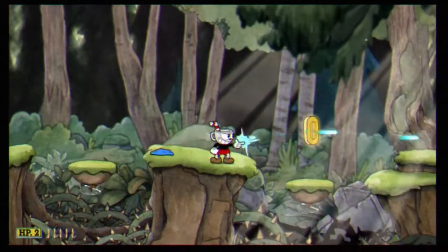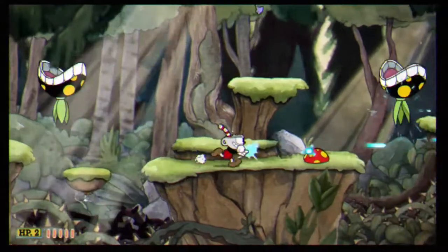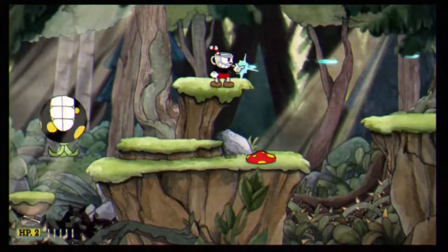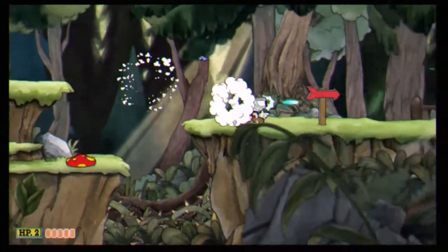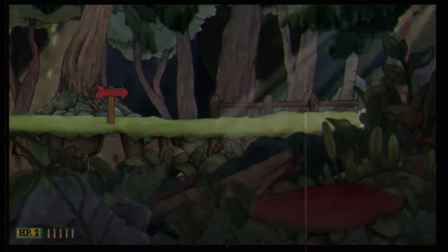Wait for this one — it's going to go up, then jump. Next thing sits up, jump again. For this last one with the mushroom, wait till it pops up, jump, dash. And that is how you beat the first run-and-gun in Cuphead!